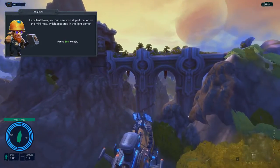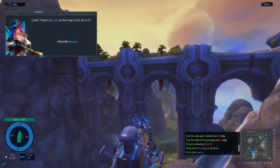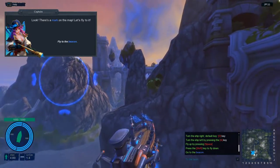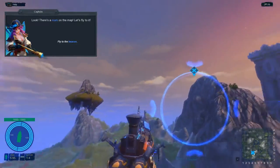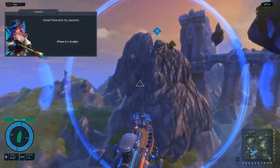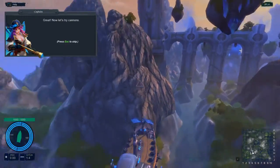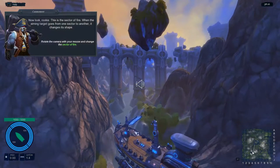Fly to the beacon - there it is. The ships look pretty cool. Now let's try the cannons - I'm going to fly through the beacon first.